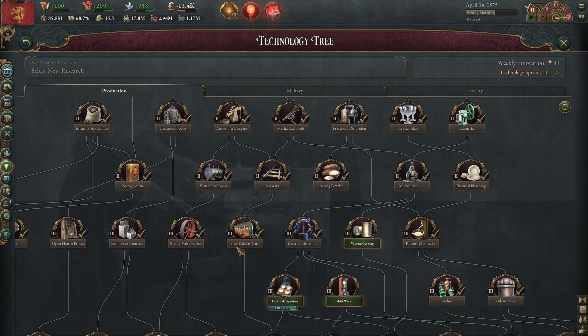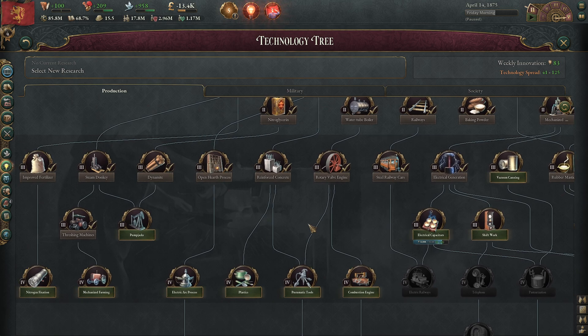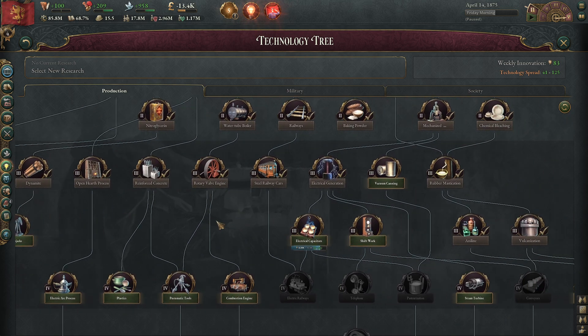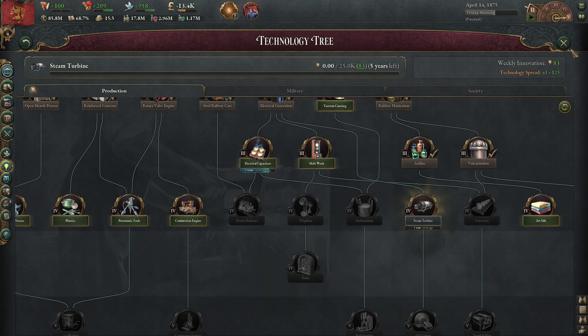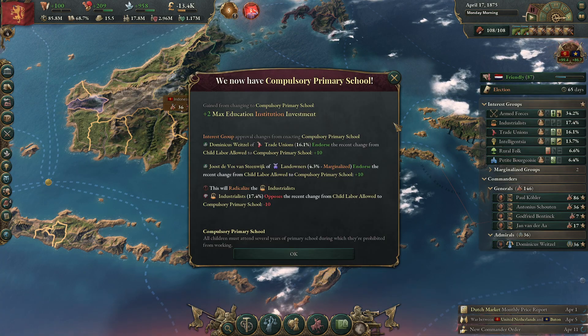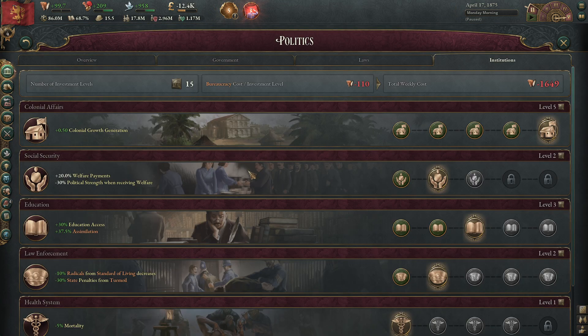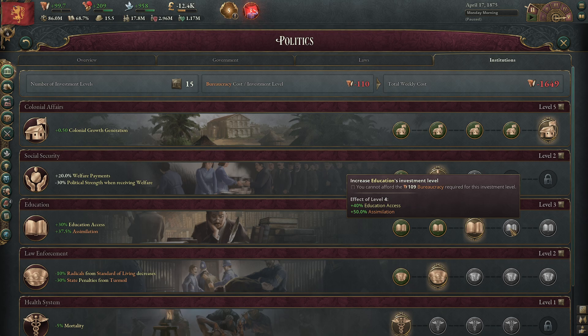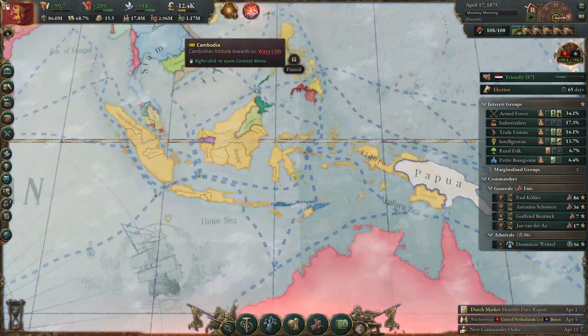We need to get our electricity sorted — this we need for our mills and clothing to be up to date, but we need better electricity. The steam turbine — it takes five years but I think I need it. We now have compulsory primary schools, which means I can put our institution if I have the bureaucracy to level five. We need to build more governing buildings.